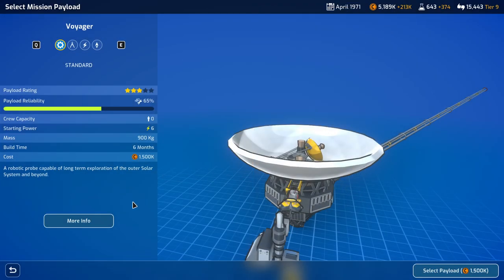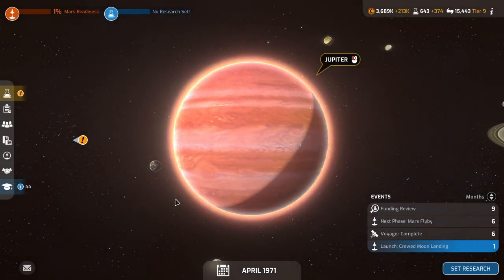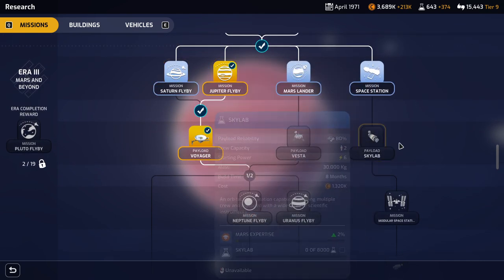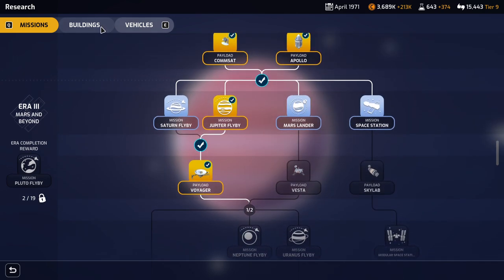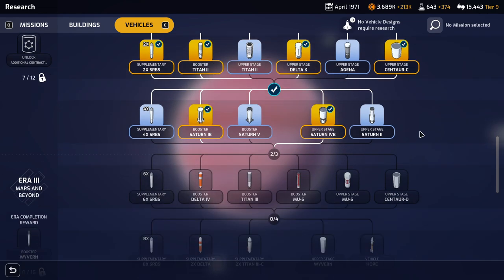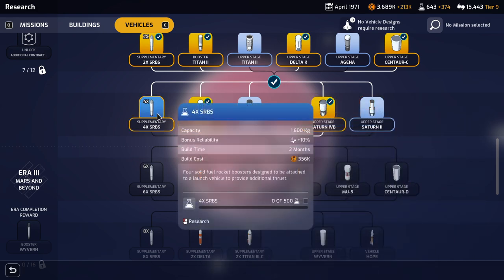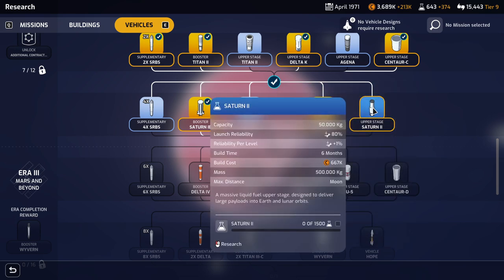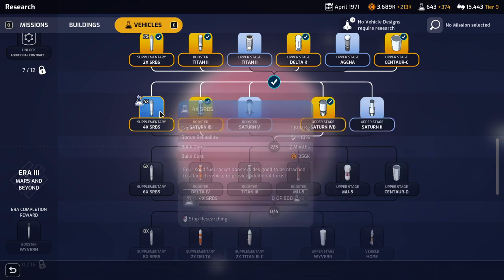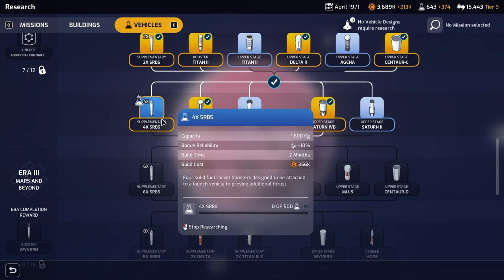We've got the five million there, so let's select payload and build payload — we are building Voyager. We could also do the Saturn flyby, but we want more Mars experience. We don't have much room for buildings. For vehicles, we need one more from here to get the next level. Let's get some more SRBs — they'll give us more flexibility configuring our launchers, and it'll be quick.